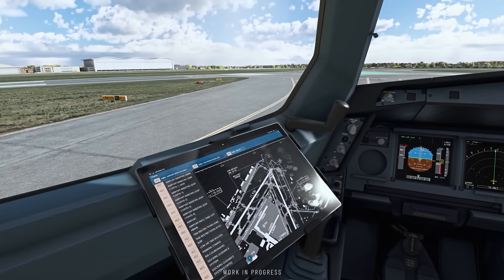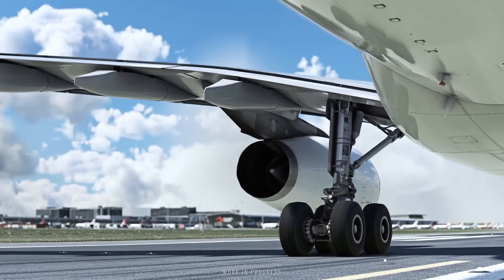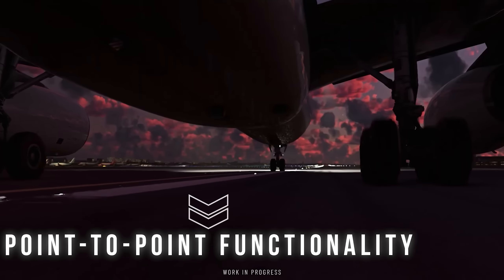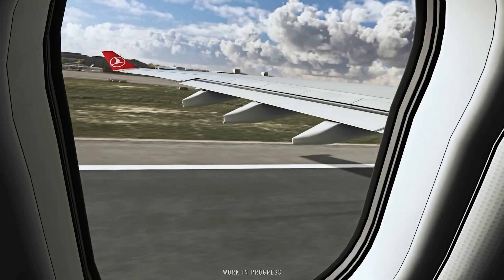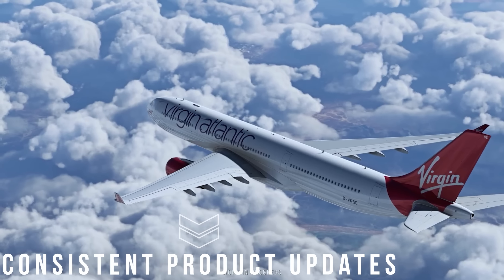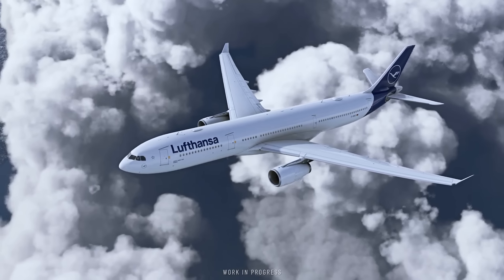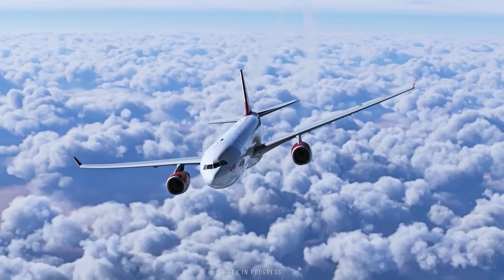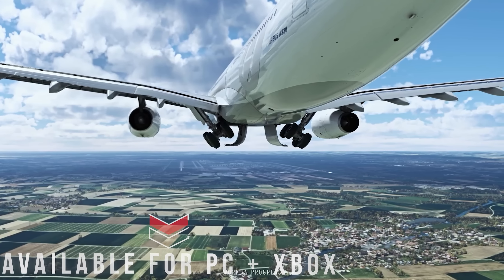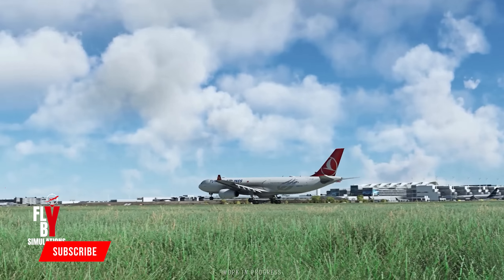Now, contrary to the two previous aircraft mentioned in this video, this one will not be as highly detailed from a systems standpoint, with the developers aiming to provide basic point-to-point functionality to allow simmers to perform normal operations with the aircraft. Some non-normal failure operations might still be simulated at launch, but the developers have alluded to consistent updates over time to help make the A330-300 better after release, as well as a stable platform for the A330neo that they also plan to release further down the line. The aircraft will indeed be available on both PC as well as Xbox.